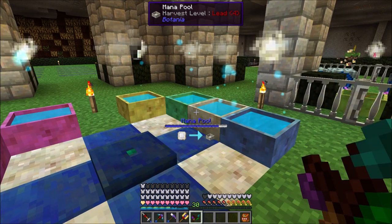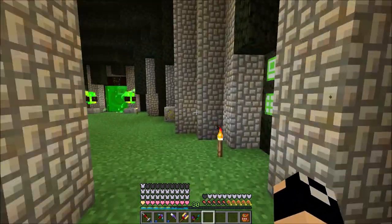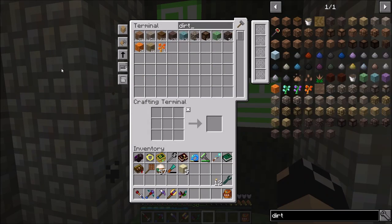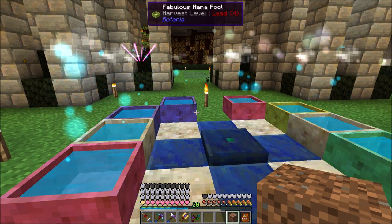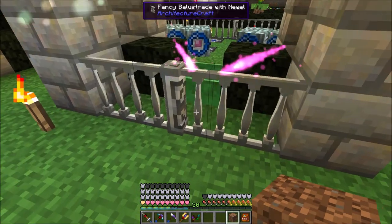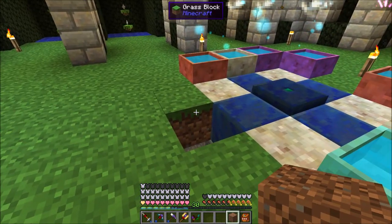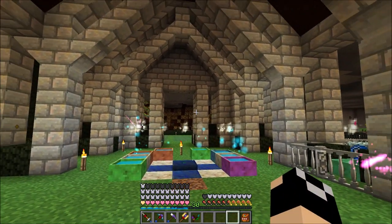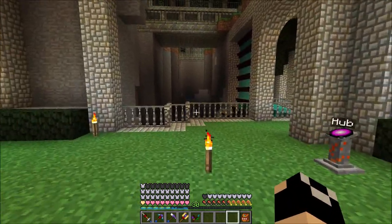The mana really hasn't drained all that much from the mana pools. I won't be able to craft 50 pieces of Terra Steel with this setup since I have no mana detection system. Each piece takes half a mana pool, so with eight pools I'm looking at about 16 pieces — plus another pool that stays about full when capped out, so about 18 or 19 Terra Steel before running into a mana shortage.